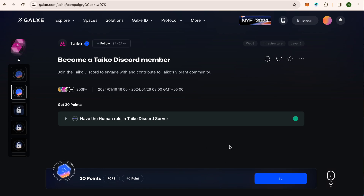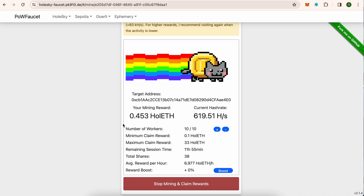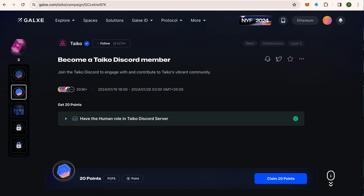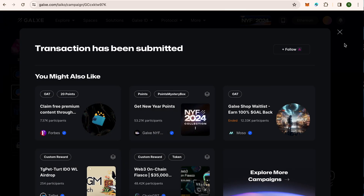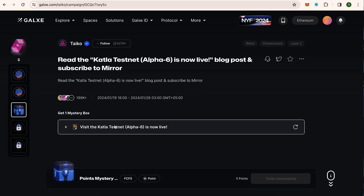This is verified and we will claim another point. Meanwhile we can see it has been mining as well. Next step: claim 20 points — claimed. Then we need to visit their website.